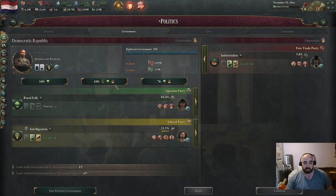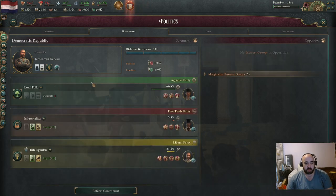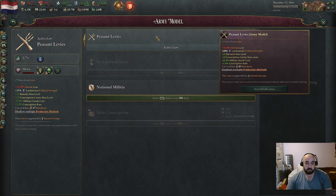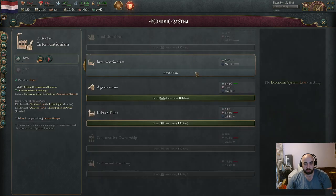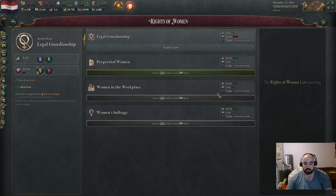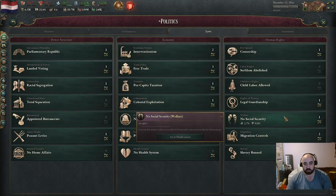They win with a ton of the votes, so we will have a super legitimate government again. We can even do this and be super legitimate, which is a bit tempting. I don't know why the rural folk guy is not the whip instead of the intelligentsia. We could switch national militia pretty easily, though it's not much better than peasant levies. We maybe want to get off of landed voting right now. We don't want migration controls. We could go property women pretty easily, or wealth voting. We don't want census suffrage because we don't want to provoke the liberal event.